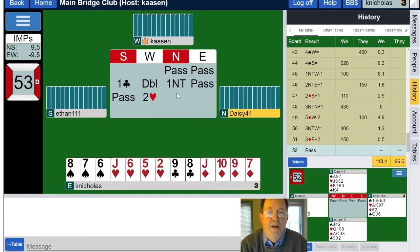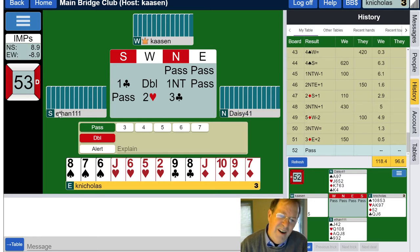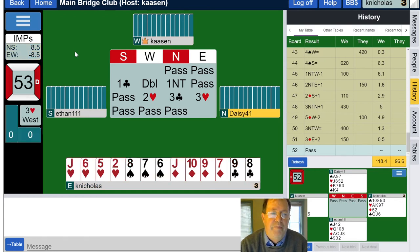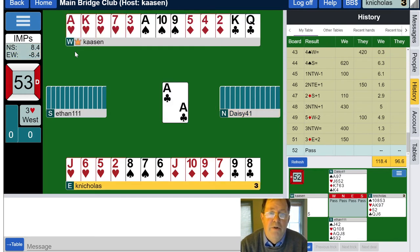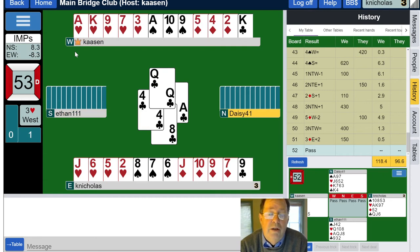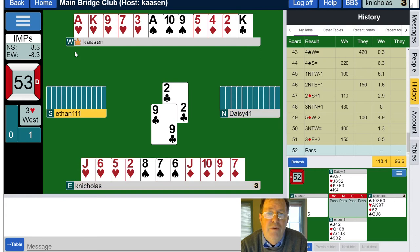South has points, west has points — which is good for west because anytime south tries to lead a club, west might have something to overtake it. I've got two-three high card points, we are not vulnerable, and we're bidding a major suit. Let's get in there and compete. We might go down one. West is to the right of south, which puts west in good shape. We've got ourselves lots of hearts — one club loser, three diamond losers, two spade losers: six losers total. Minor miracle if we make this.